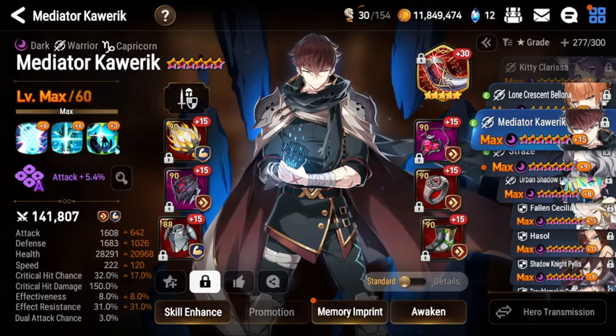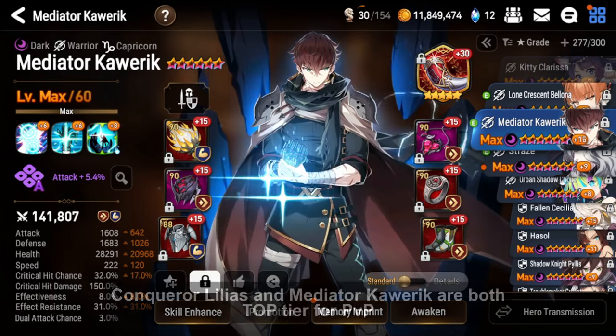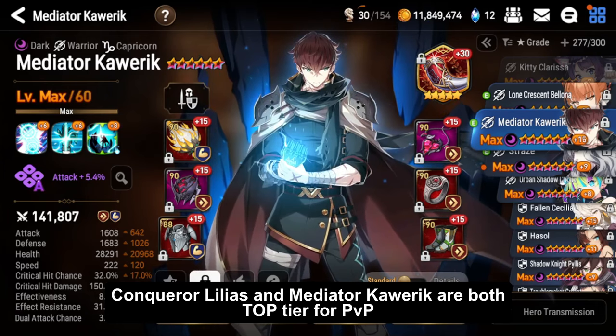He's a great unit to have. It's going to come down to him or Conqueror Lilias for the Moonlight Blessing — I personally recommend Conqueror Lilias, but a lot of people recommend Mediator Caloric. It's really up to you.